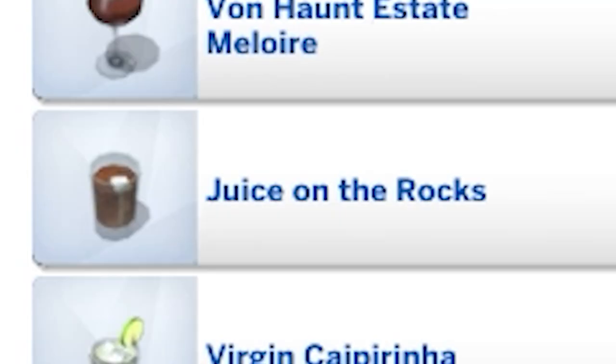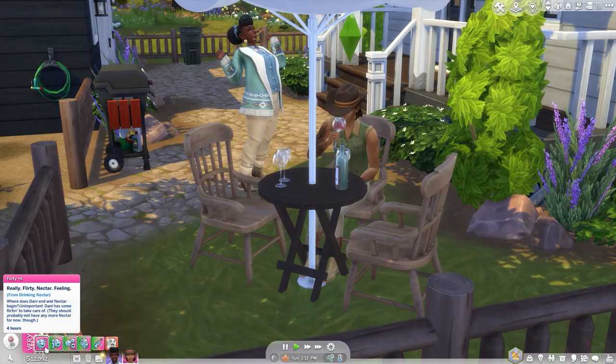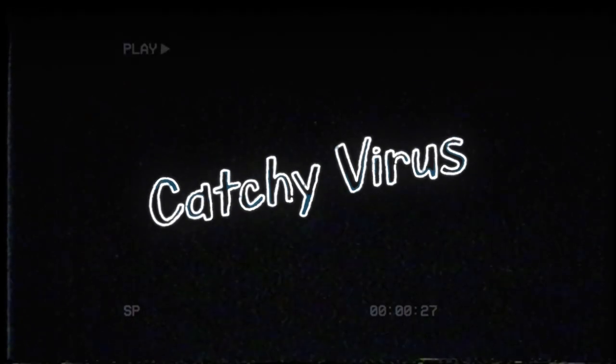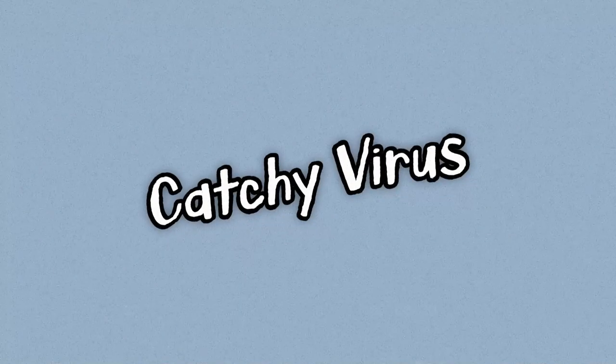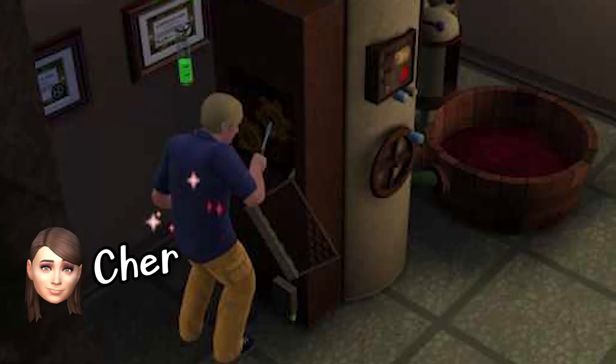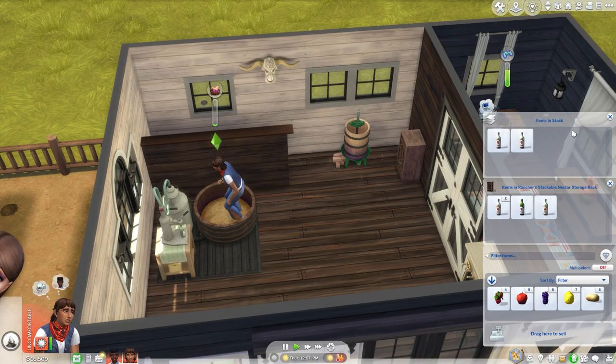Is this wine? Juice? Bubbly? Fizzy drink? No, no, no. It's called Nectar. Nectar making is a brand new mini skill that came along with Horse Ranch. Previously, it was featured in The Sims Making Magic and The Sims 3 World Adventures, and now it's finally here in The Sims 4.